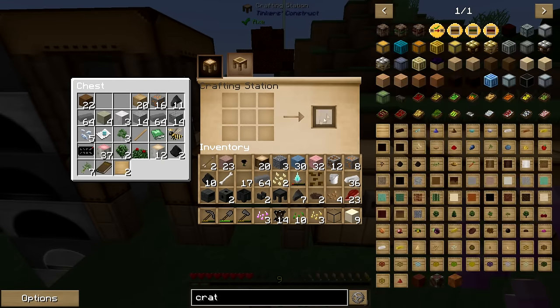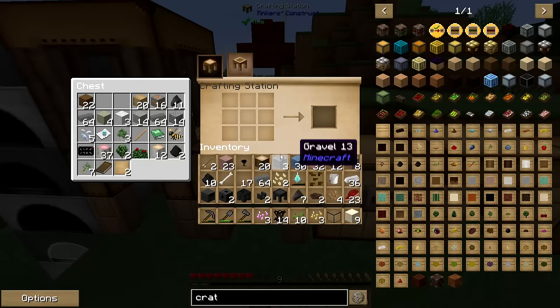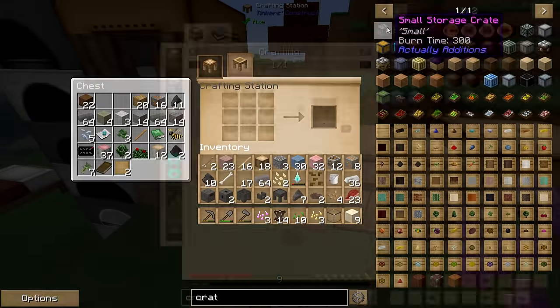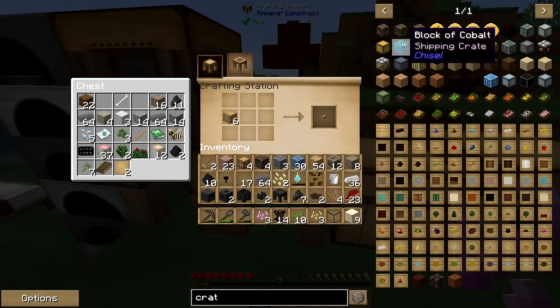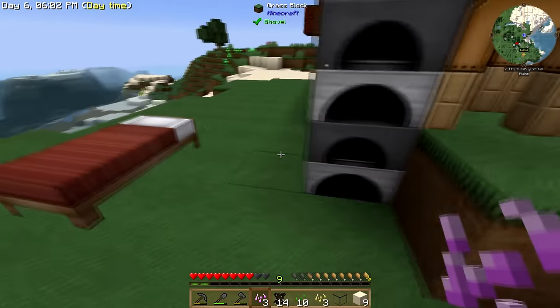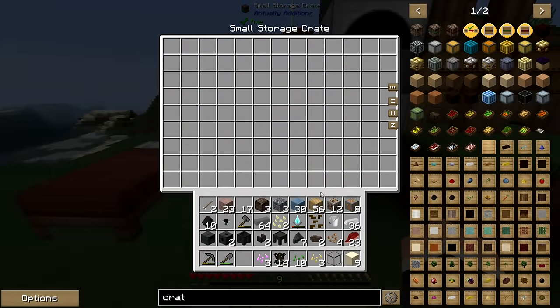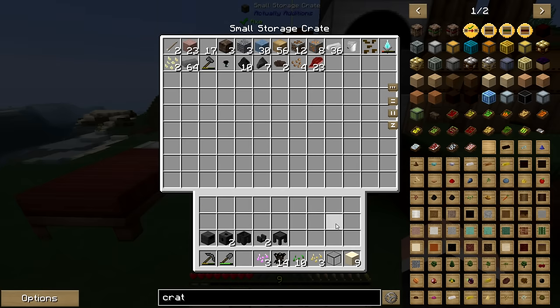Something I want to make here — my inventory is going to drive me nuts. So we're going to make some crates. I think they're going to make our lives a lot easier. Got to make the casing — it's all wood. We'll make four. This will give us one right away and then we'll make more. These have a giant inventory — for very little resources you get a ton of storage.